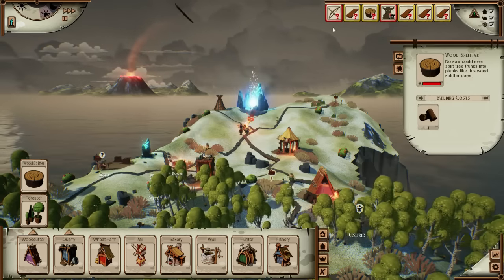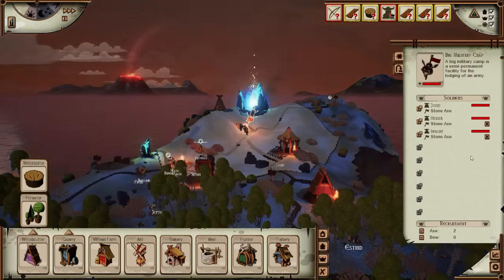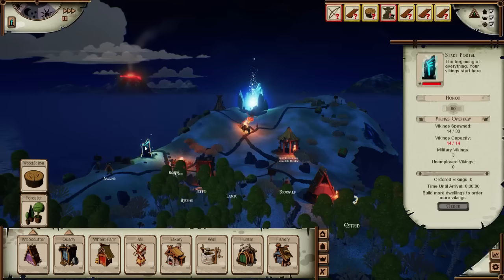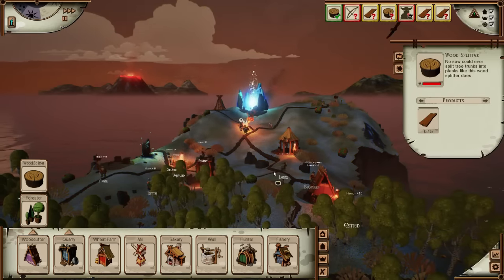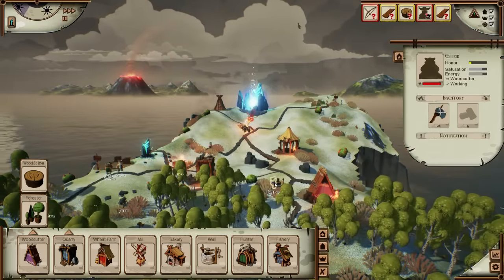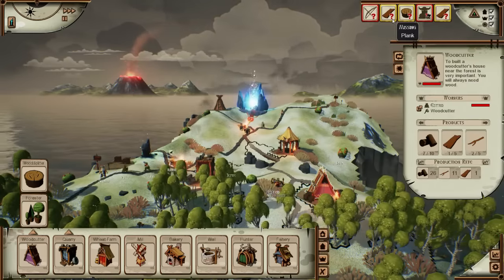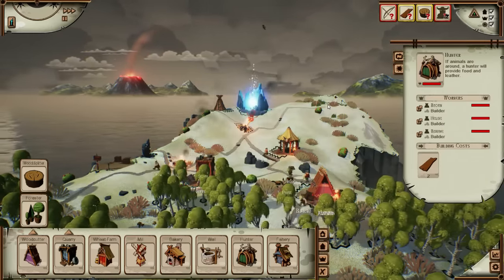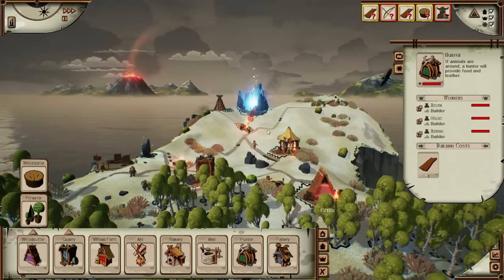We're not going to have a builder at the moment because everyone's doing this, so we'll just stop him, and hopefully he will be reassigned - yes he does get reassigned. Wonderful. Now Estrid's making some planks - there we go, now we've got it. That means this is going to need just one or two more - and that's going to be it, done, finished, kaput. Excellent.